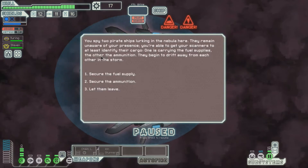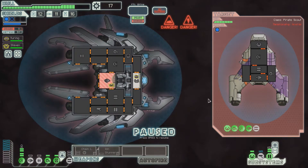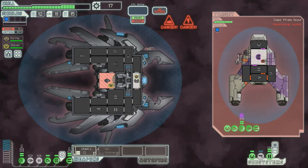Our evade is offline. We spy two pirate ships lurking in the nebula — they remain unaware of our presence. We're able to get our scanners to identify their cargo: one is carrying fuel supplies, the other ammunition. Let's secure the ammunition — we're still doing pretty good on fuel. We don't have enough power for weapons. That flat cannon is going to be rather worrisome, to say the very least.